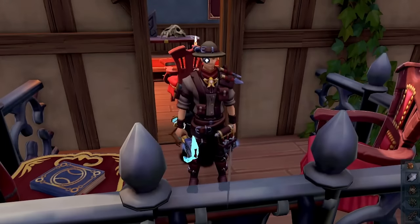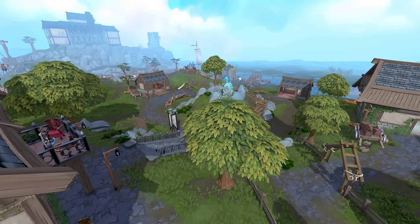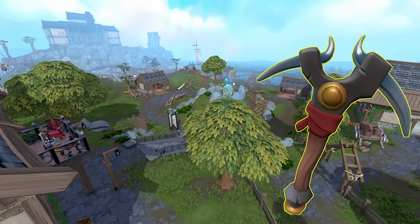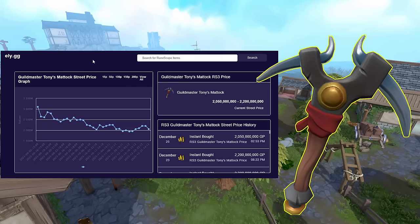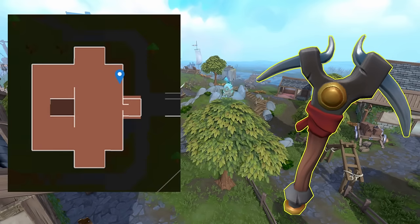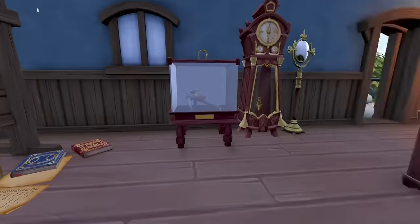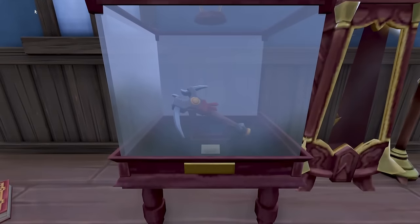Hello and welcome. Ancient caskets are a reward focused around the archaeology skill that gives some amazing loot related to the skill, and gives the prized Guild Master Tony's Matic which goes for an absolute fortune but is incredibly rare — only obtained from opening the display case upstairs in the archaeology guild's main building after acquiring the shadowy key.